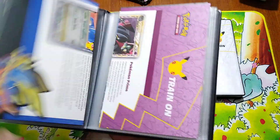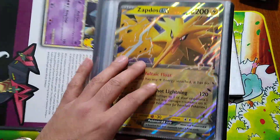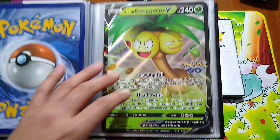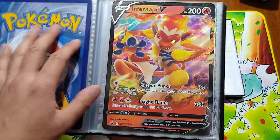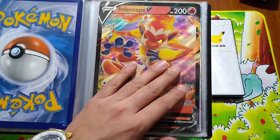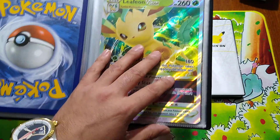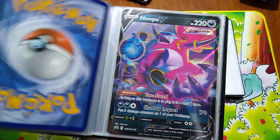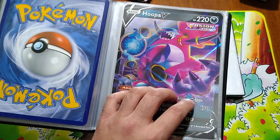These are all the Celebrations boxes that I've opened up as well. And then I put in another Zapdos EX. And then we have the Pokemon Go. And then this is the Leafeon V-Star box that we pulled — a box that I opened like a year and a half ago, I think.